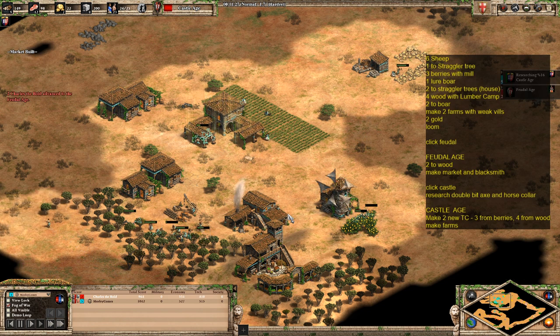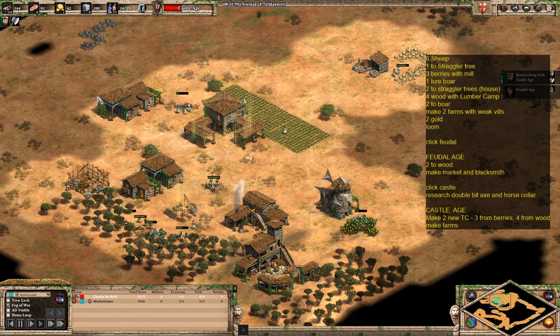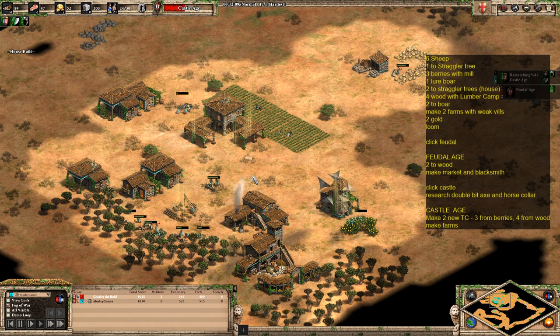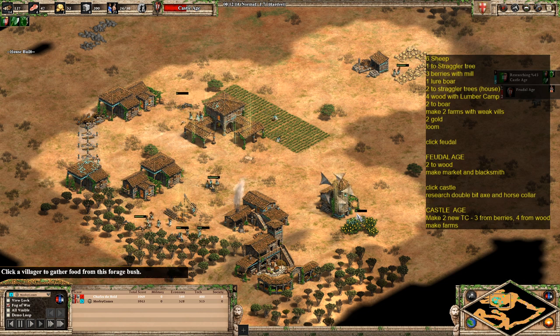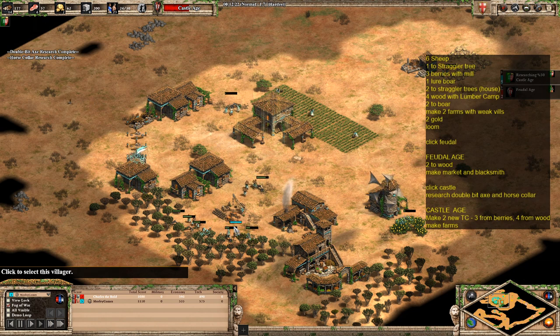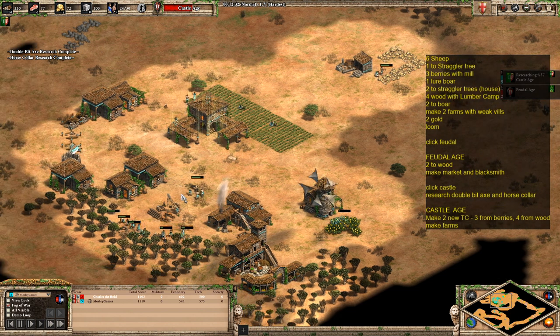As you can see we're on the way up to the castle age now with 24 population. I'm just going to wall up a little bit there as well. If you're unable to wall up fully, just do some partial walls so you can funnel any army coming to attack you into town center fire. If it's scouts going for the wood line, they'll have to come all the way around and through the town center before they can get to them.